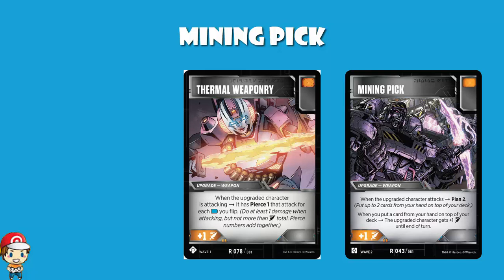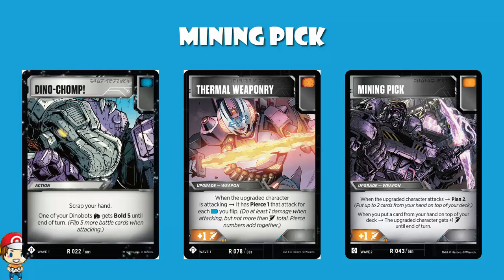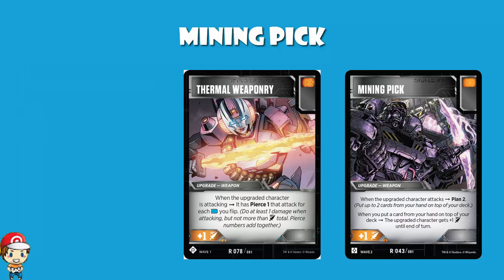Except you also get Pierce 1 for each blue icon you flip, which means if you're not playing an entirely orange deck and you've got to play a few blue icons — a great example is Dino Chomp in Dinobot decks, where the Bold 5 you get is just too good to turn down but you've got to play a blue pip. Now all of a sudden you're getting some pierce as well. There are plenty of other plus one attack weapons with an orange pip that are frankly just better than this. But wait — there are other things about this card.